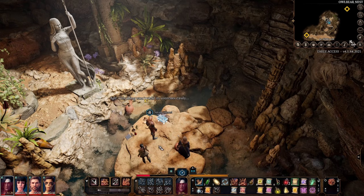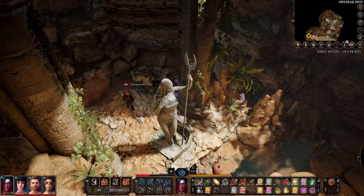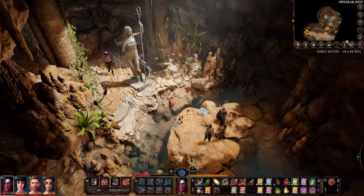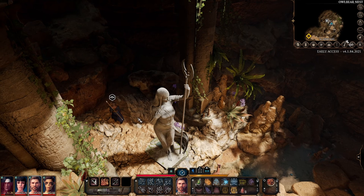So what to do? Well, first you need to jump across to the statue and you will do a perception roll. If you fail your roll, just grab another party member to jump on over. I've had the best success with Gale usually, but you need to hit a couple of checks so you may need more than one character.